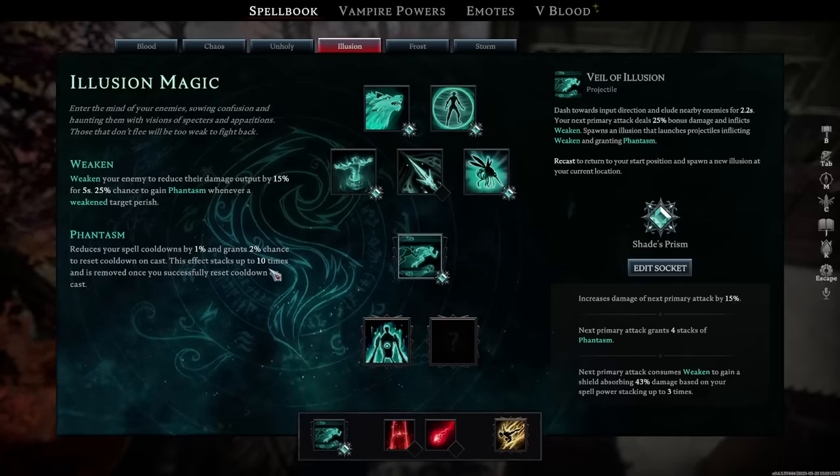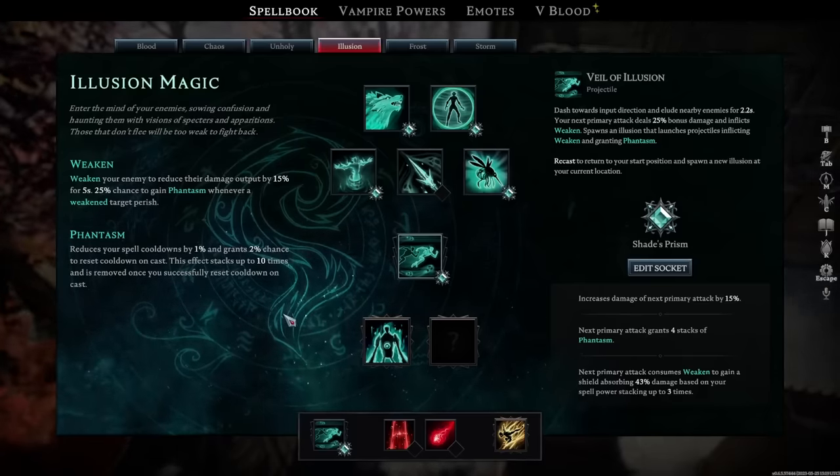That means Phantasm can give you a max 10% cooldown reduction and a 20% chance to cast a spell for free. Once that happens you lose all stacks of Phantasm and then have to rebuild them again. But if you're just dashing around naturally, you're naturally building stacks of Phantasm.